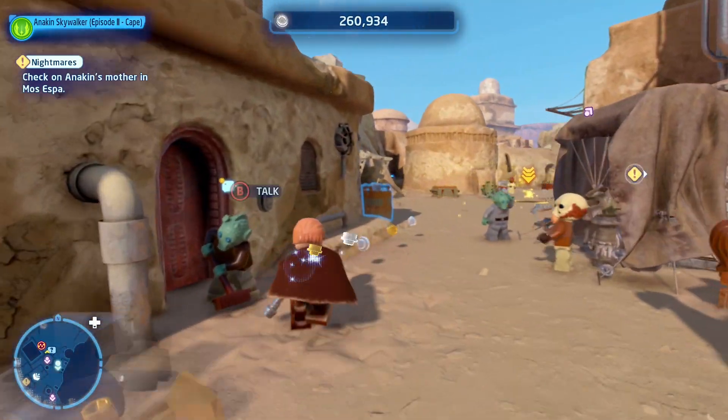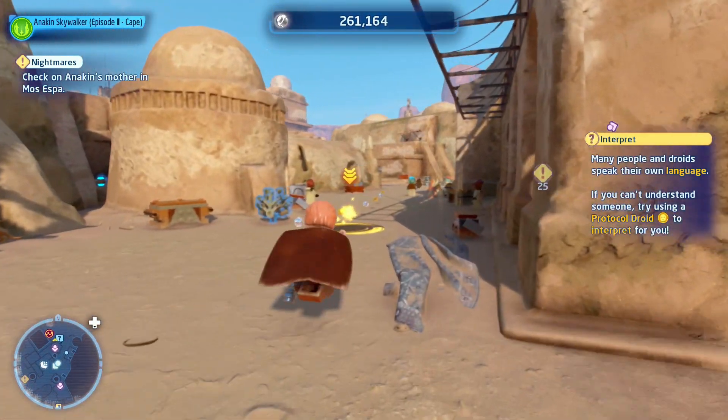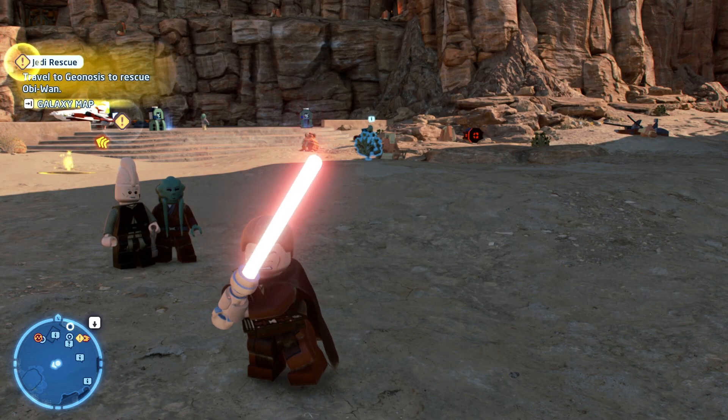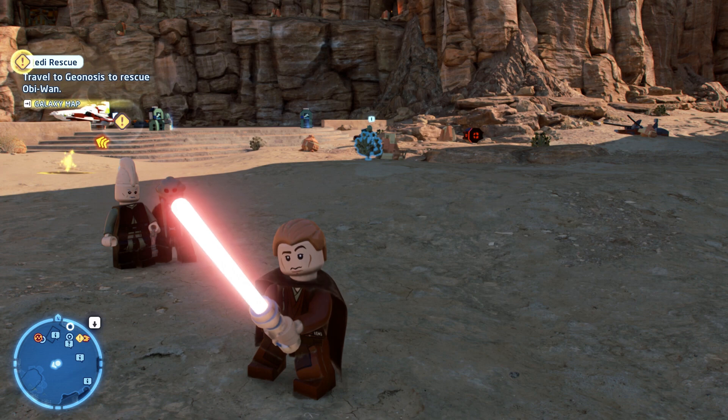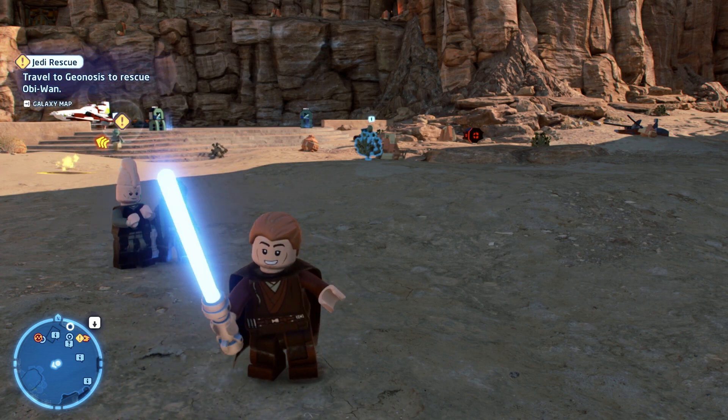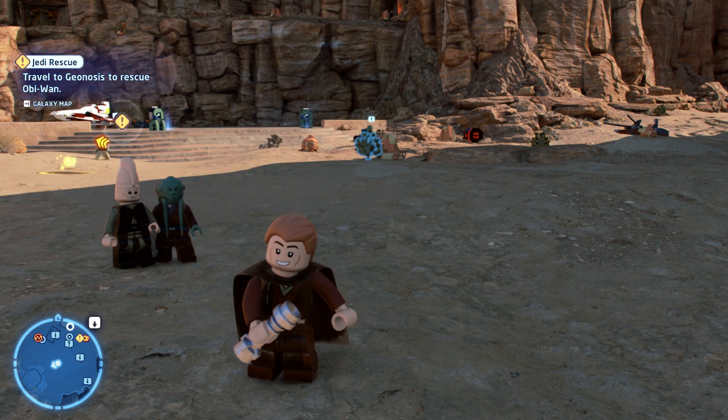There are so many cool idle animations in this game, but I think my favorite easter egg is if you wait long enough with Anakin — he will go into an idle animation where his lightsaber flashes quickly to red, then he kind of hits it and goes back to blue, then to red, then to blue again, and then he becomes happy again.